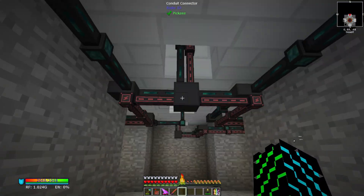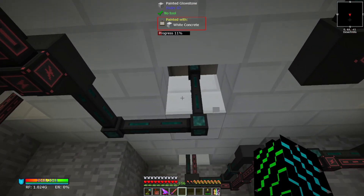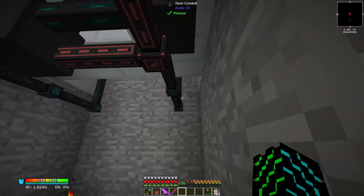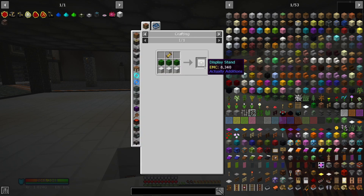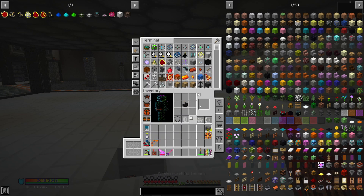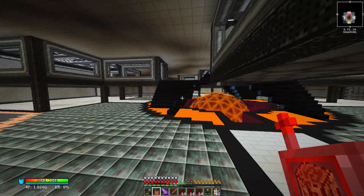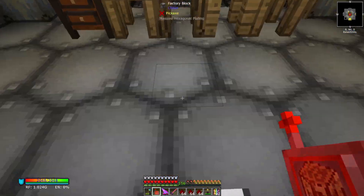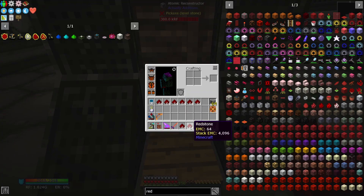What I did here was make a little area with some power cables running through and an item conduit up to the center. It's been a long time since I've used this, so I don't remember if the center block needs power or not, but we're going to find out. The first thing we need to make is display stands, so we're going to need some black quartz and some rustonia. Let's just grab a bunch of this and go upstairs to our atomic reconstructor.